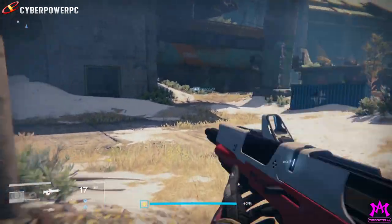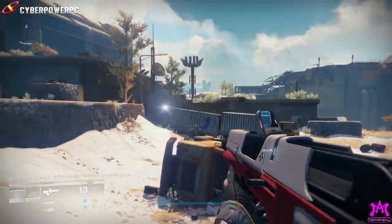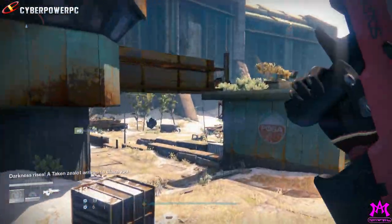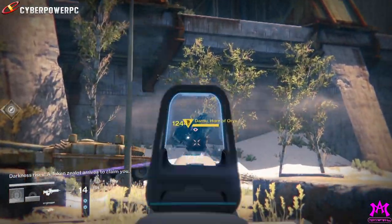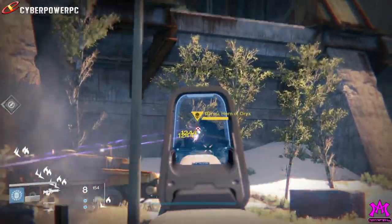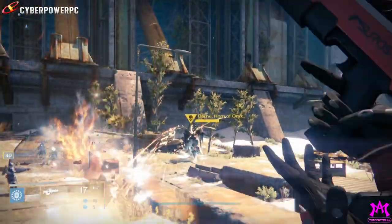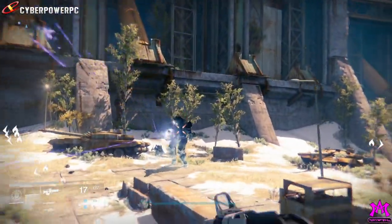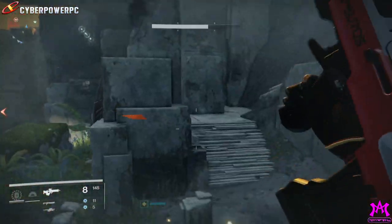There will be three lieutenants and they will be spread out among the area you're patrolling, so it makes sense for you and your fireteam to have headsets or a microphone to communicate so you can split up and search out the lieutenants when they spawn. You need to kill all three of them. Once they're all slain, a Taken champion will spawn and you're treated to a pretty exciting boss fight on patrol.